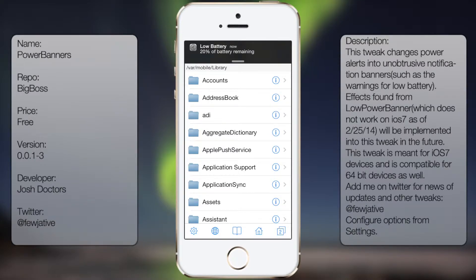What's up guys, in this video I'm going to talk about Power Banners. As we can see here, it gives you a notification whenever your power is running low. As you can see here, it says 20% of battery remaining.